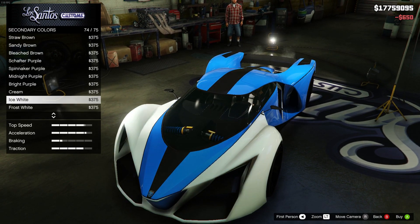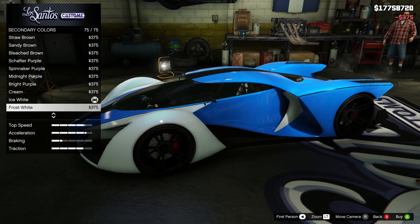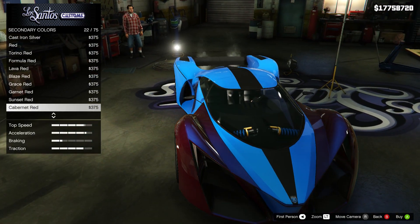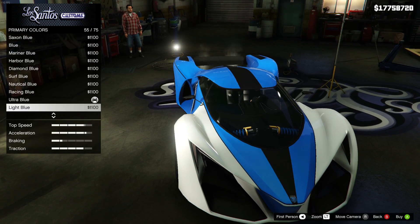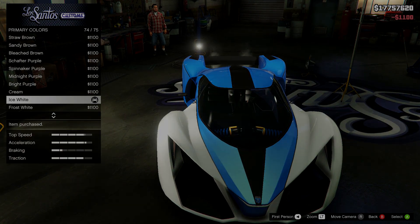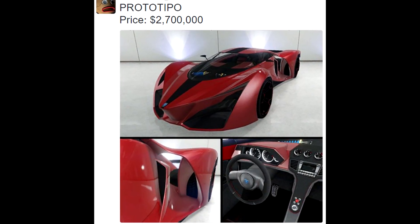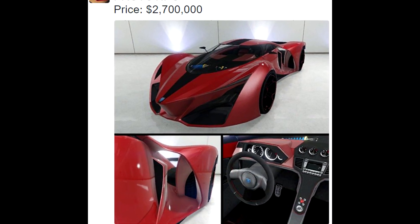Last but not least, this one I feel like is gonna be the one everyone talks about just because of how crazy it looks. This one is called the Proto Tippo in the game files, but it's actually called the Grotti X80 Proto. It is a supercar — actually an ultra supercar, which I'll get to in a second. The price tag — I don't know if I want to say this because I feel like people are gonna go crazy — it's $2.7 million. That's ridiculous.